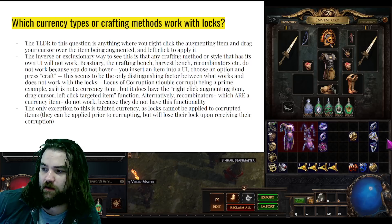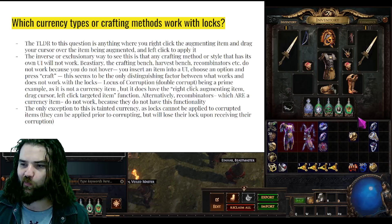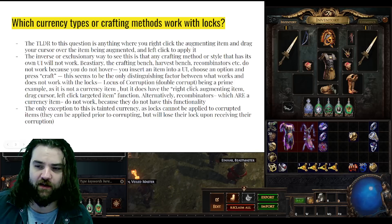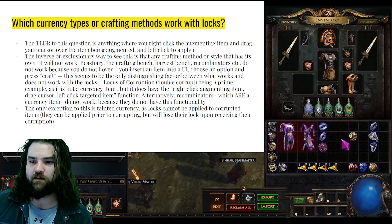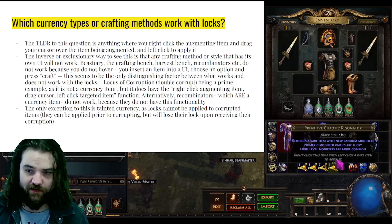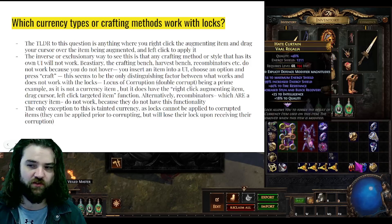You do not hover and click a currency item with those — you insert it into a user interface, choose an option and press craft. This seems to be the only distinguishing factor between what works and what does not work with locks. The Locus of Corruption, for example, is not a currency item, but it does have that same right-click, hover, left-click functionality so it works with Hinekora's Locks. Recombinators, which are a currency item, don't have that functionality — they have their own user interface.